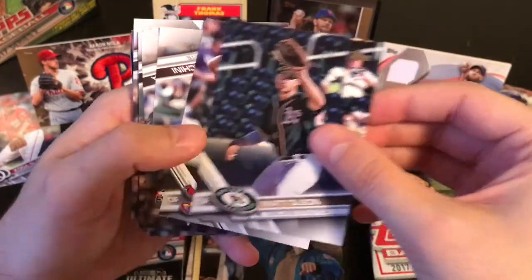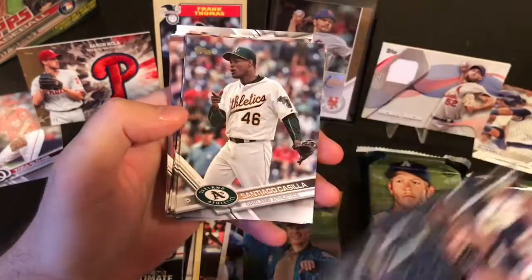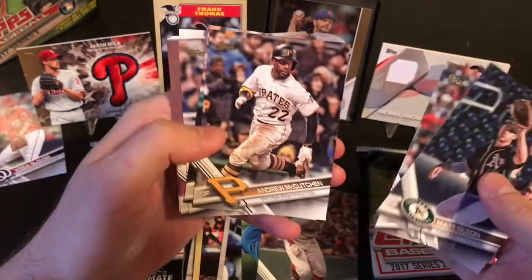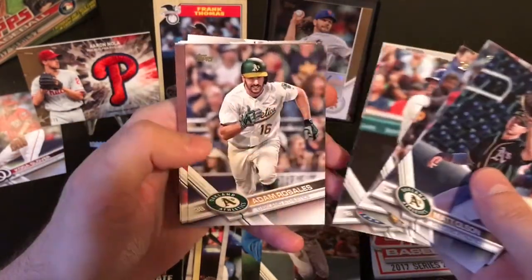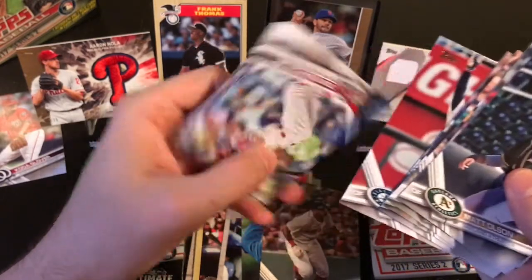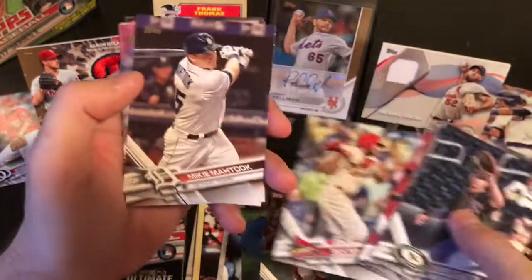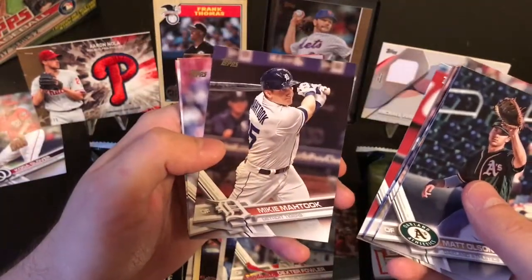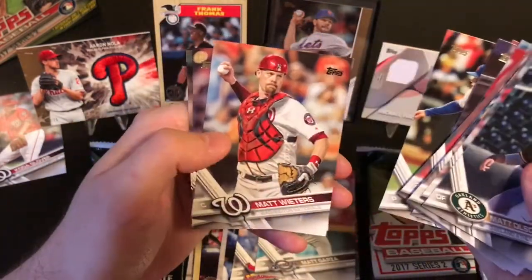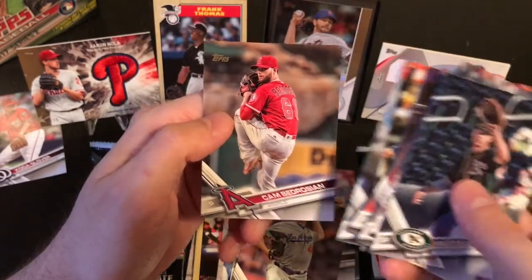Back to the base sets. Matt Olsen, Jose Martinez Rookie, Gavin Sashini Rookie, Santiago Castilla, Chris Young, Andrew McCutcheon, Mike Napoli, Adam Rosales, Kelby Tomlinson, Jared Dyson, Dexter Fowler - in his Cardinals uniform, that's cool. Mikey Matuk, Eugenio Suarez, Matt Garza, Noah Syndergaard, Matt Wieders, Rich Hill - I like Rich Hill - and Cam Bedrosian.